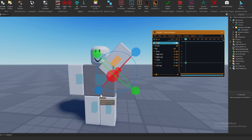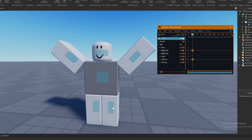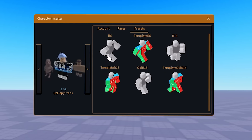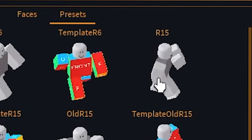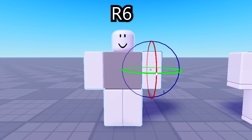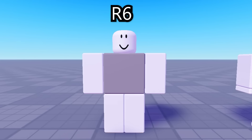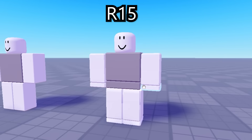So when opening Moon Animator, you're given the option to spawn in a character which you will animate. But there's two different options when spawning a character, which is R6 and R15. R6 characters only have six body parts, which is why it's called R6. Guys, am I a genius? So yeah, we're gonna be using this character because R15 actually takes skill.